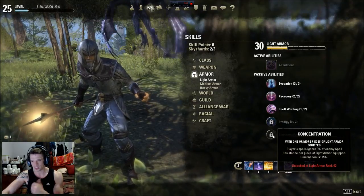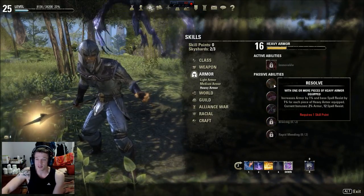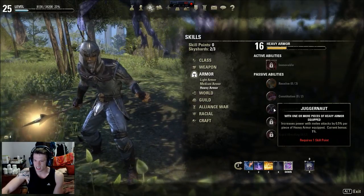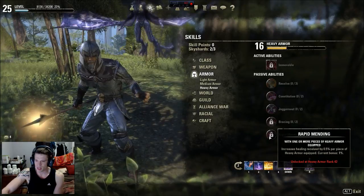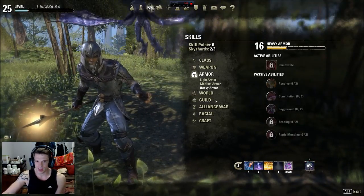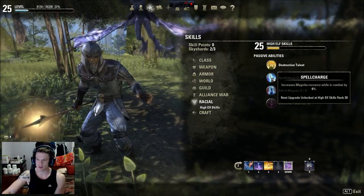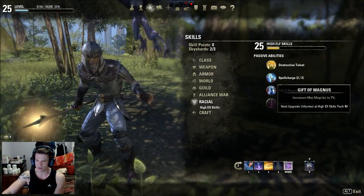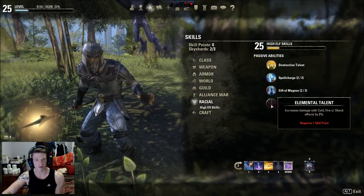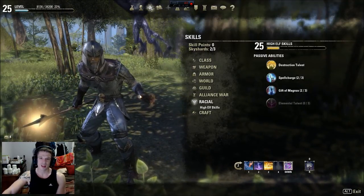Consecration lets your spells ignore three percent of spell resistance for more damage. Heavy armor gives a lot more armor, increases health regen and armor rating. Rapid Mend increases healing received, which you want since you do a lot of heals. For racial passives, increased Magicka recovery in combat is fantastic - I've got two out of three. Increased max Magicka by seven percent is huge, and increased cold, fire, or shock damage by six percent. You'll become super powerful once all that is maxed.